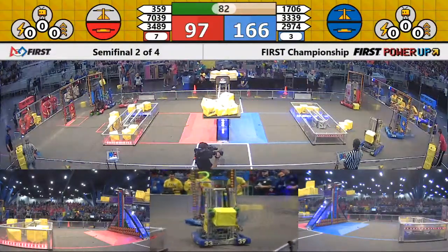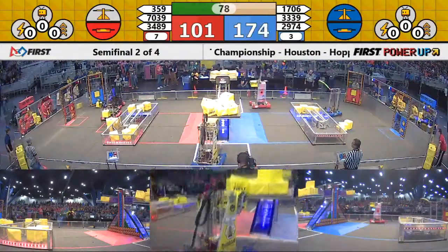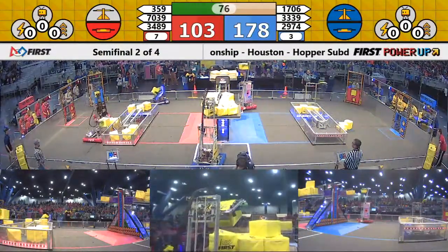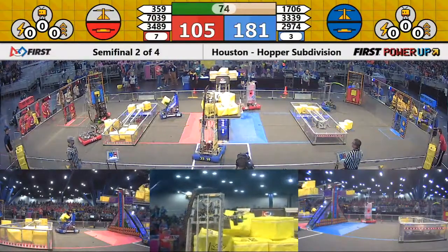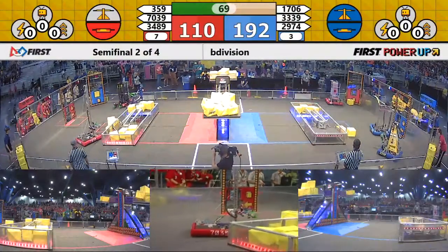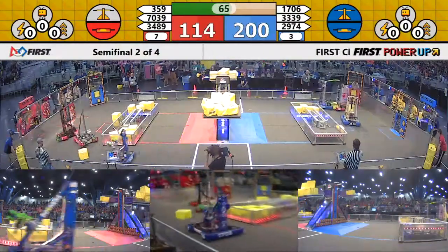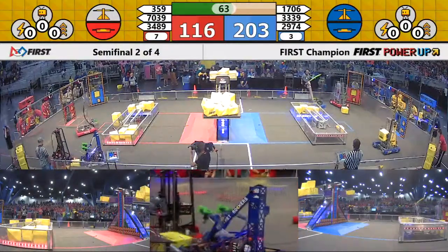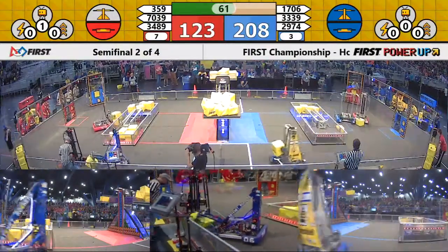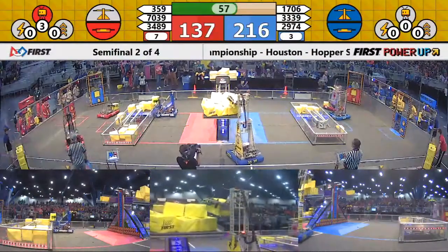70-point lead for blue, and they own both their switch and the scale by a considerable margin. And Bumblebee with another cube going up high for your Blue Alliance. Red Alliance — colliding with each other now. 17-06 steals that cube away from 3-59.